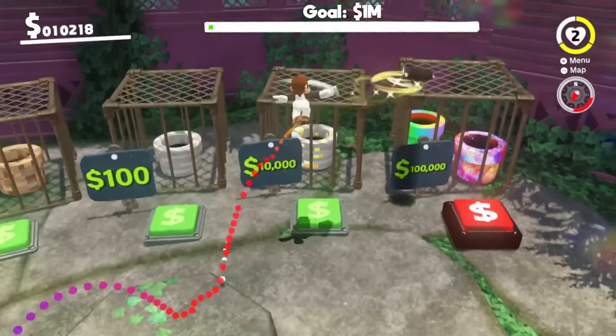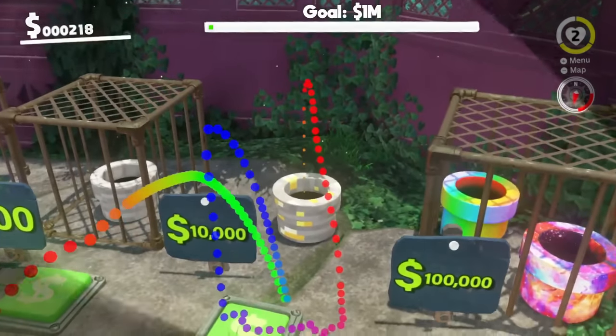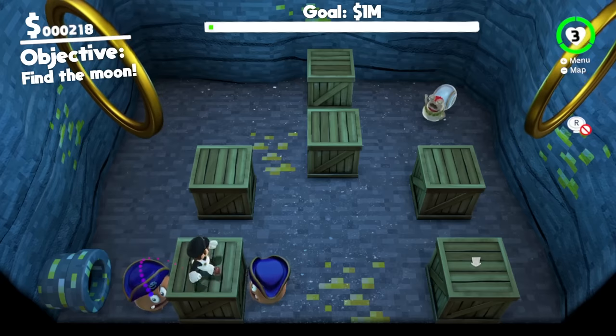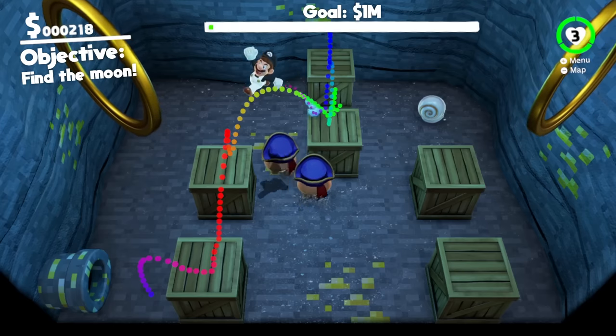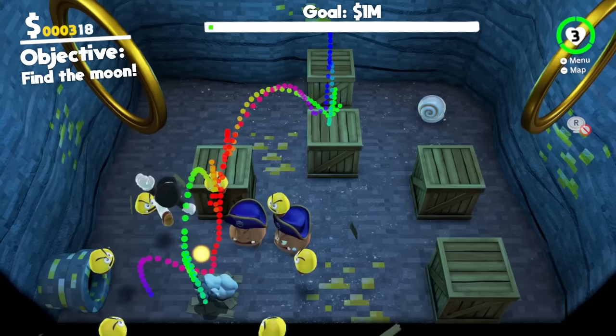That's gonna cost all my money though — big sad. I hope this golden ore pipe can get me some more money because I only have $200. New objective: find the moon. It looks like we're in a Minecraft cave with a load of golden ore about. We have to find a moon — where could it be? Maybe in one of these crates? No, that's got a load of golden goombas!